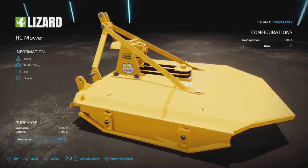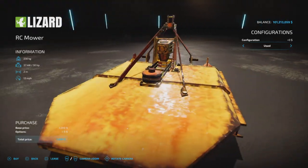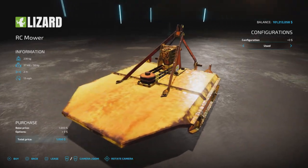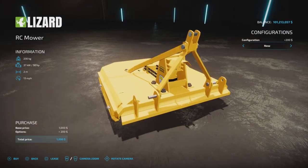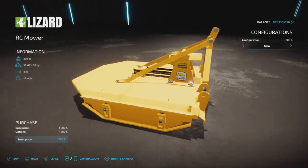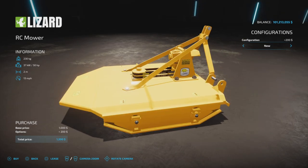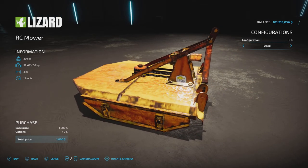We have a brand spanking new one, or a used version, which looks a lot more like something I would have in my backyard — kind of rusty and crusty. So, $200 extra for the new one, making it $1,200 total, and if you get the used one, no extra charge. Interesting that it's not a deduction, but not an addition either.